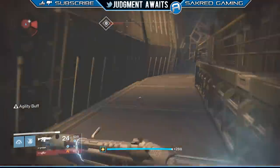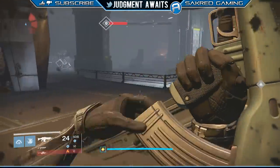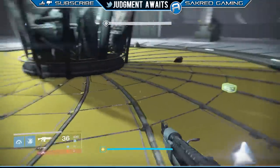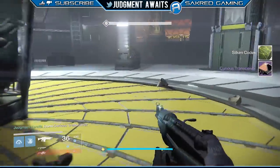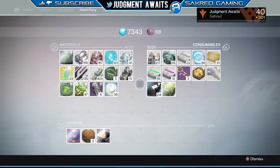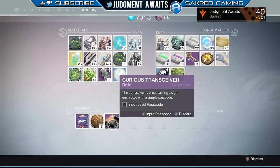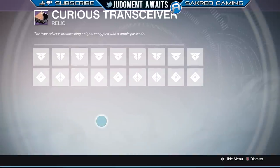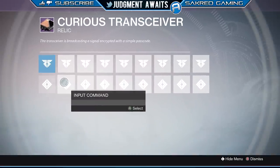As soon as he dies, he's going to drop this Curious Transceiver and this is where you're going to enter in all the codes. You can see the Curious Transceiver right there in the middle. You're going to go into your inventory and press Y to input a passcode — at least Y on Xbox.